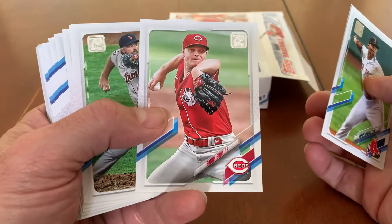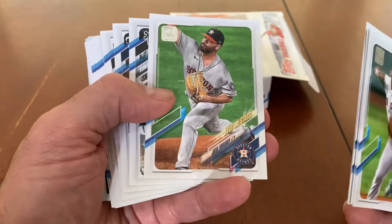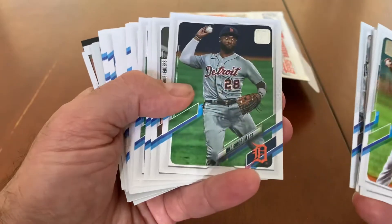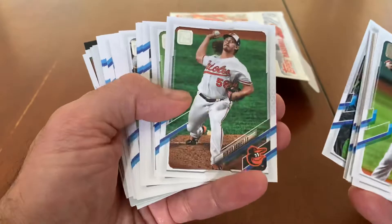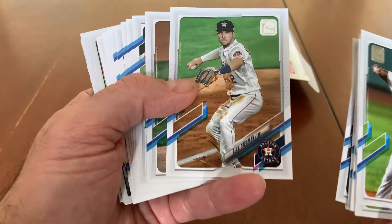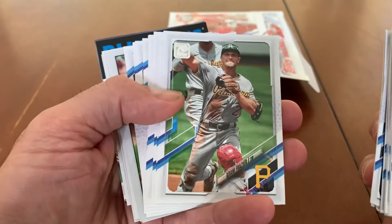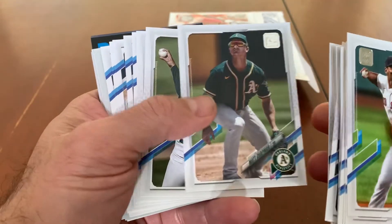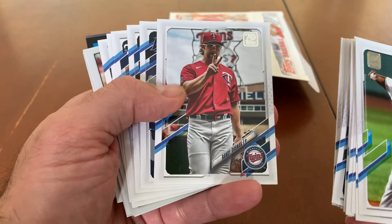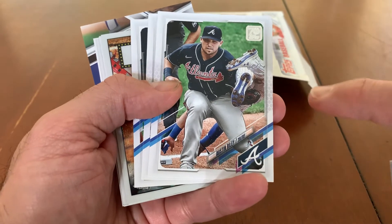There's a Sonny Gray. Danny, let me know if you need that — I don't know if anybody's sent you that. There's an Aristides Aquino Future Stars. Just your basic stuff — there's an Alex Bregman, also Future Stars. I haven't seen anything that remotely looks like a short print, but I'll go through and check after I shut off the video.